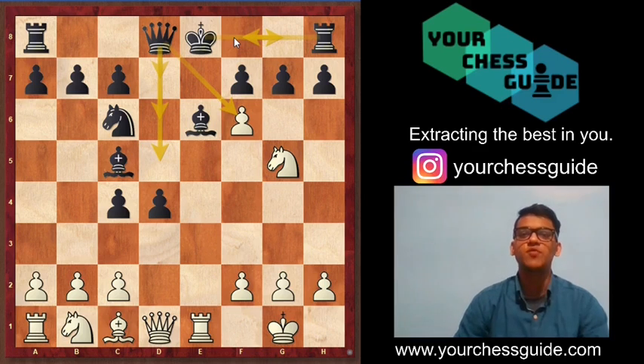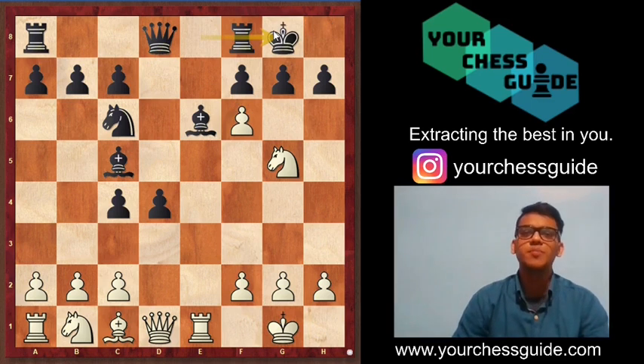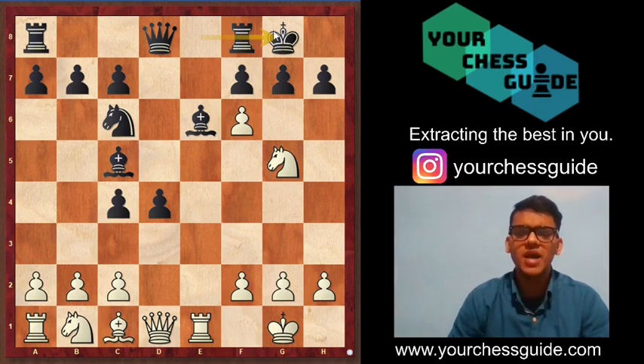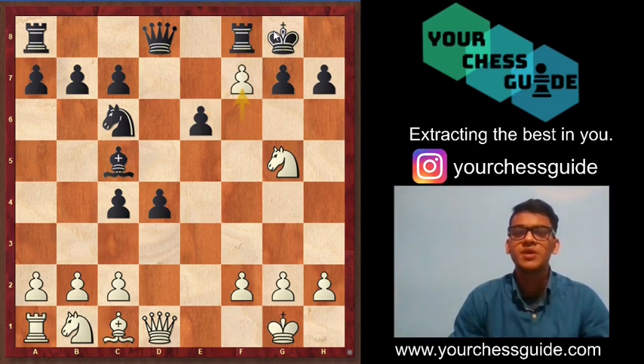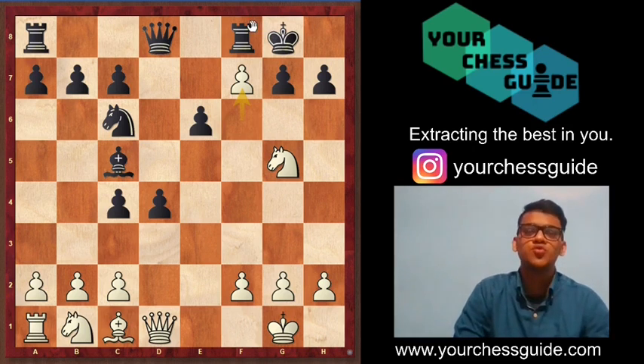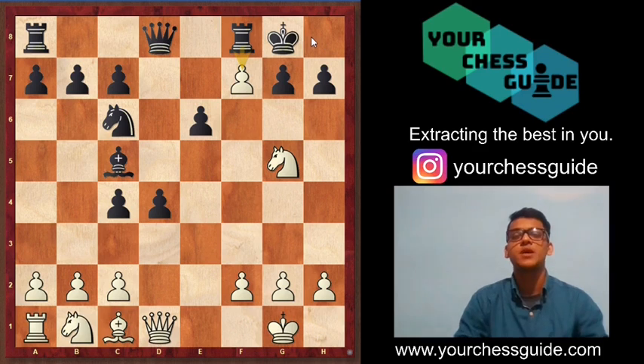What if black decides to play short castle — saving the king and giving up the pawn? This move still doesn't save black. White has a very beautiful combination: rook into e6, fxe6, and f7 check, forcing black to make an important decision. Black has two options: take the pawn and give up the exchange, or move the king to h8.